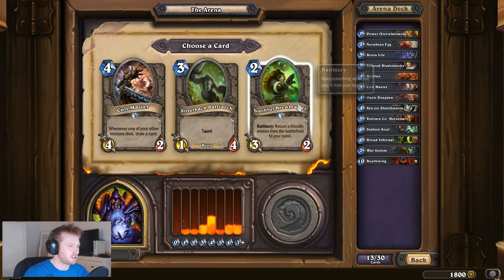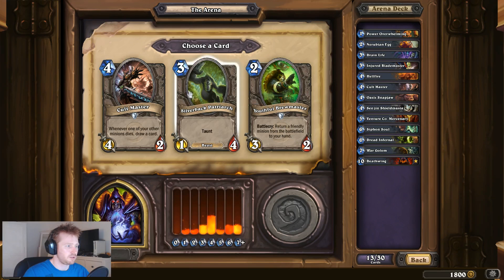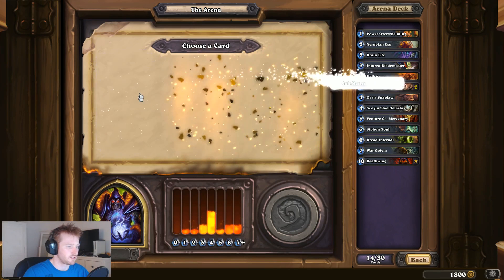Cult Master again, Silverback Patriot, Youthful Brewmaster. Because I don't really have any minions that I can pull back yet, I'll take the Cult Master again, I think.